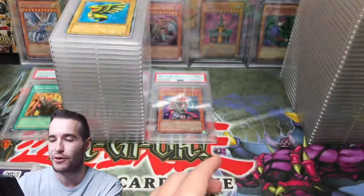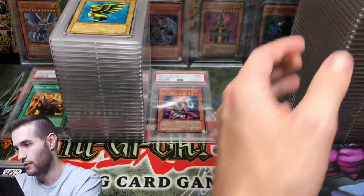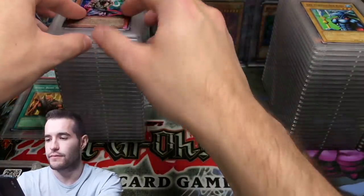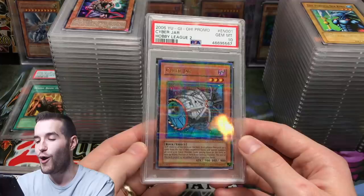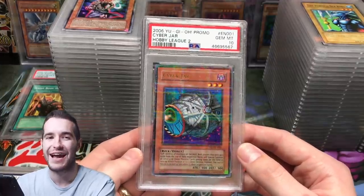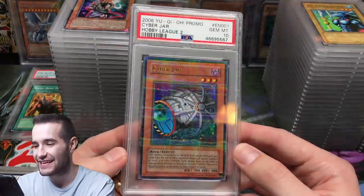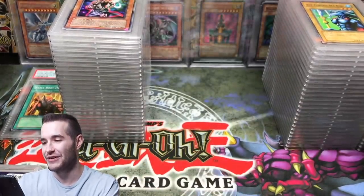Retro Pack 2 did really well — we only missed on the Hinukagusuchi for a 10. The Cyber Jar Hobby League — Gem Mint! We're getting some fire right now, this is awesome.